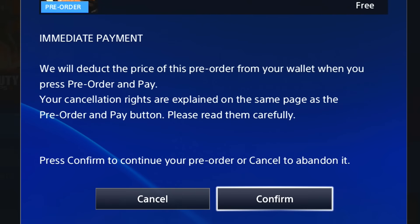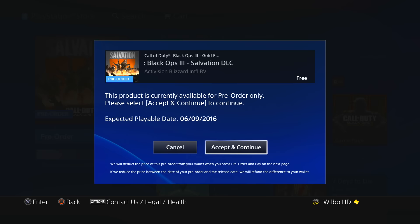Click pre-order and it's going to come up with a confirmation prompt asking if you want to proceed. We're going to confirm, then accept and continue. And there it is — looks like we've pre-ordered the content: Map Pack 4 for Call of Duty Black Ops 3 Zombies. We have it pre-downloaded.